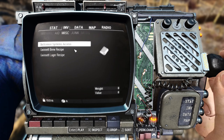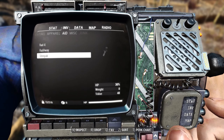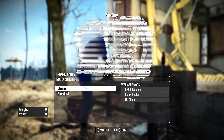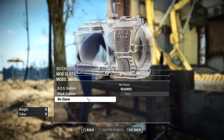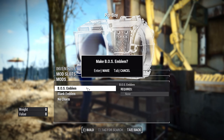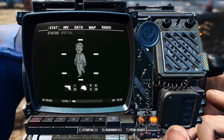You'll notice that the charm is gone — that's because I've implemented the customization for that. So now you can choose not to have it on at all, you can add it on, and you can change all the emblems on there. The emblems have been fully implemented, so that's done.